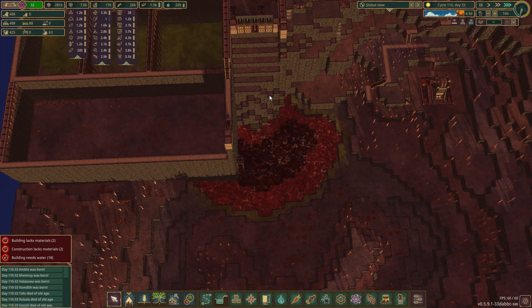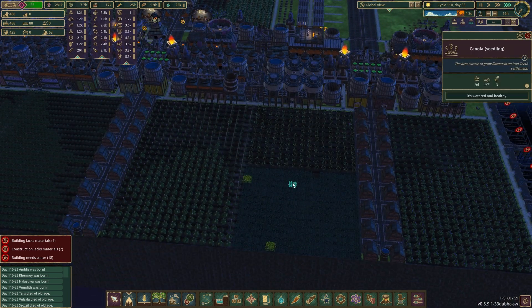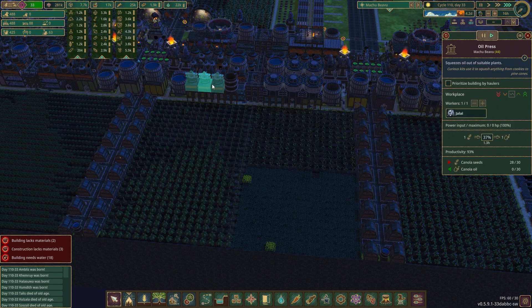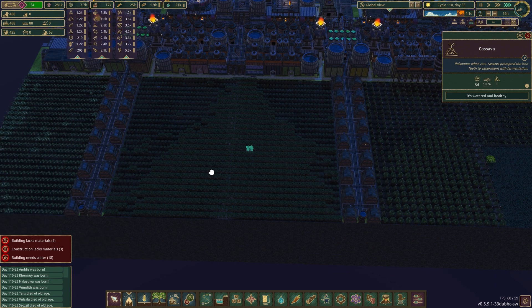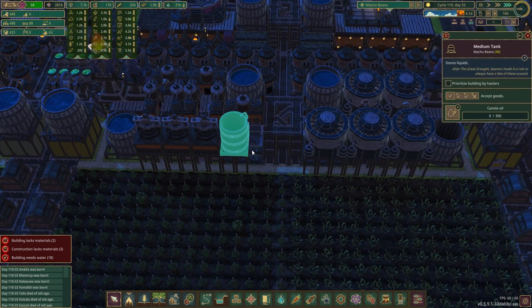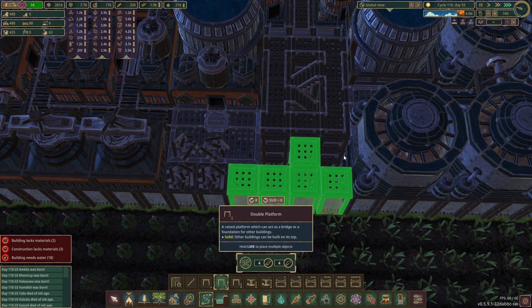Everything's good with one exception - canola. This is not working. Corn is doing fine and canola is doing fine, but we don't have enough canola seeds. Ironically, cassava is now over the top - it's not double what we need, it's less than double, but yeah we need more canola.